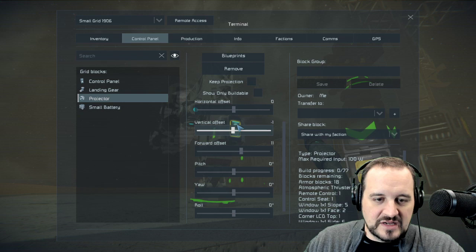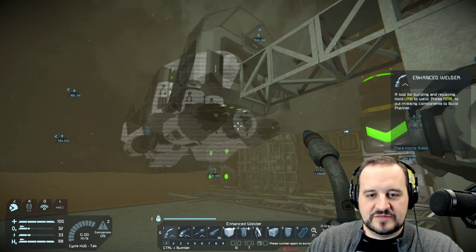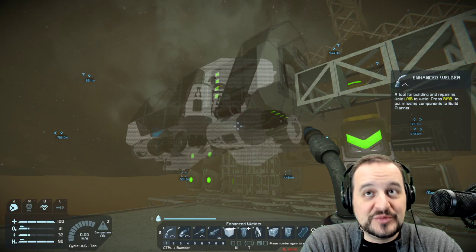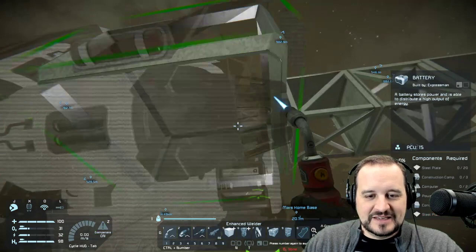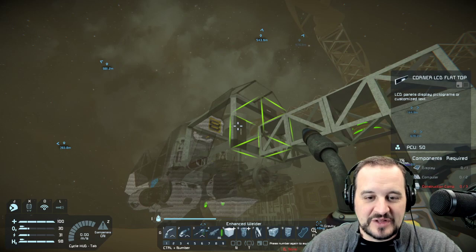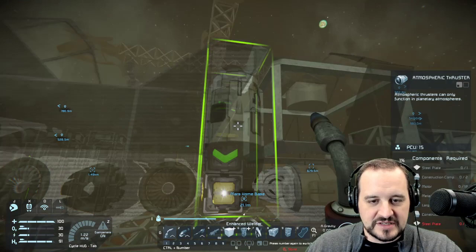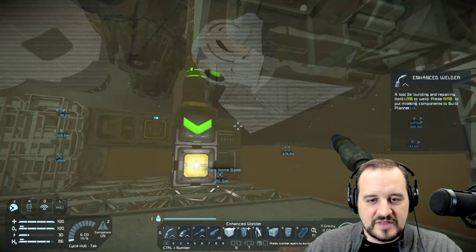Back to the projector — vertical offset minus one. That's perfect. That's about as easy as they get; you often have to fiddle a little bit more. It's ready to go. Now three things can happen: one — you just walk up to it and start welding. You need the right components in your inventory to weld that particular part. Notice the battery now has a frame, and everything touching it is bright — that's the next buildable piece.